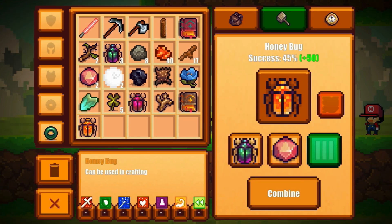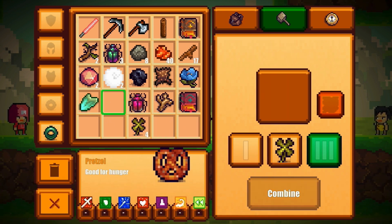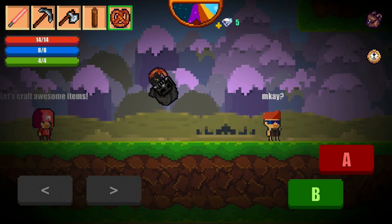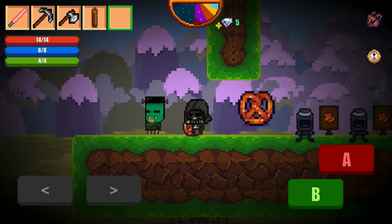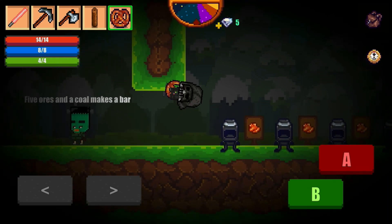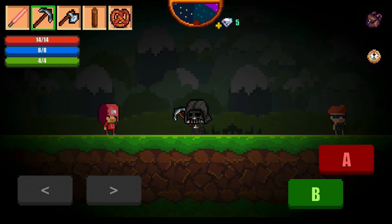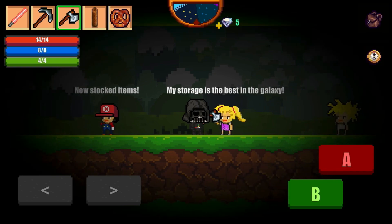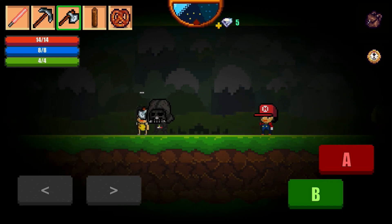Once you have both combo books, craft the honey bug using a scarab and a jelly from Combo Book 2, then craft the pretzel from Combo Book 1. Getting the pretzel unlocks smelting — interact with the Frankenstein-looking NPC at the top right of the hub world. Smelting takes five ores and a coal to smelt ore into a bar, with time varying by ore type. For tool upgrades, copper tools only need five copper bars each, while iron and gold require 20 bars each.